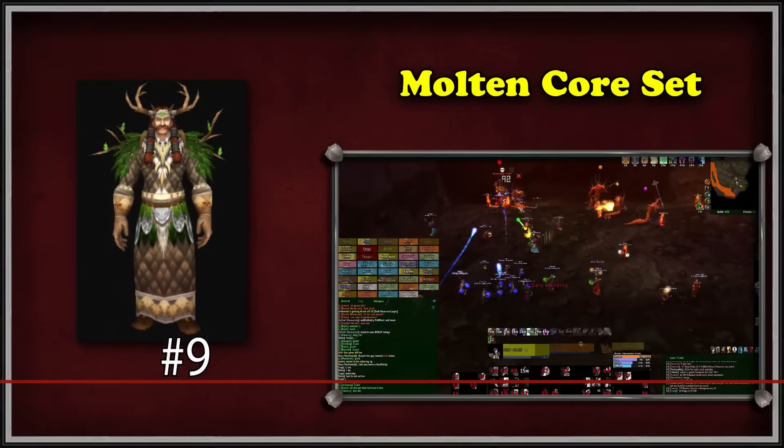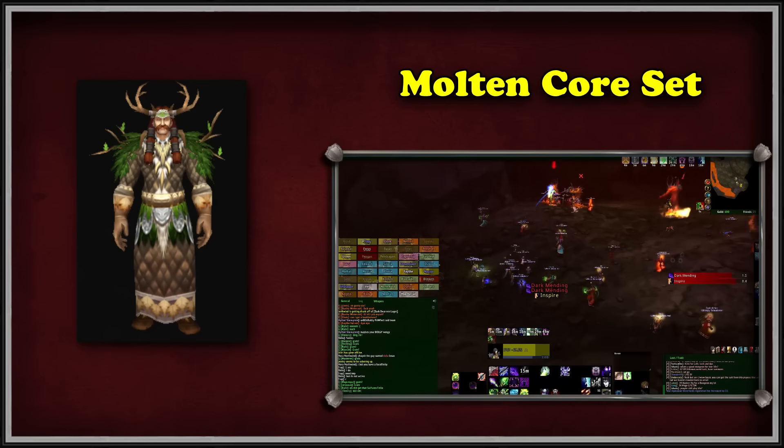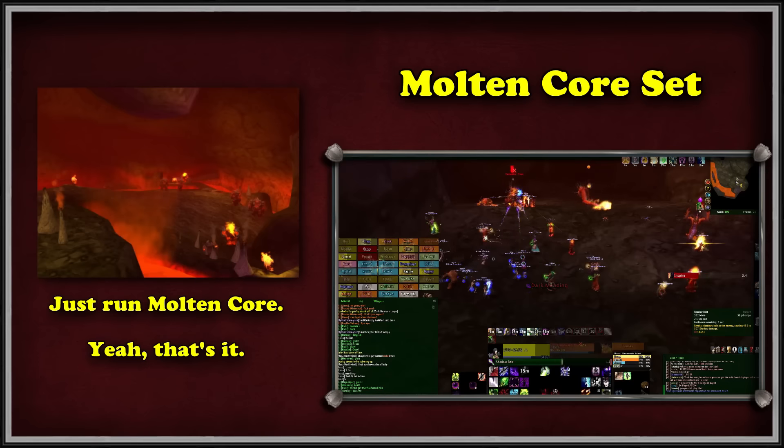And at number 9, we have the Cenarion Raiment, otherwise known as the Molten Core set. This tier set comes from the very first raid of WoW to ever exist. To get this set, you just have to run Molten Core, and that's it.